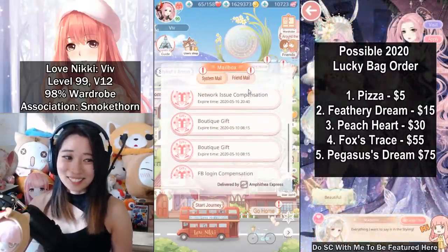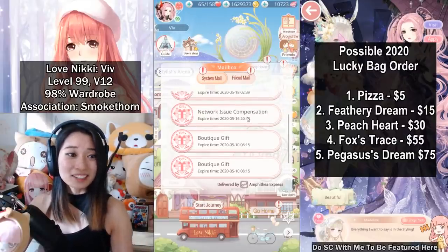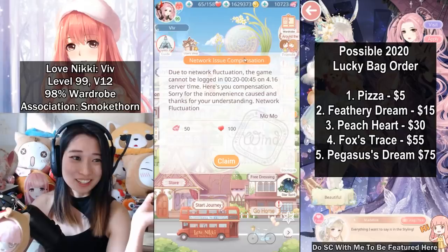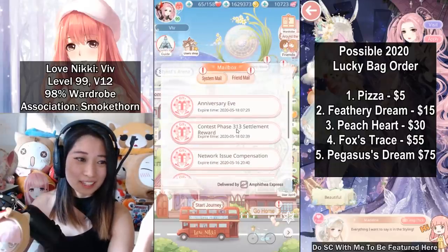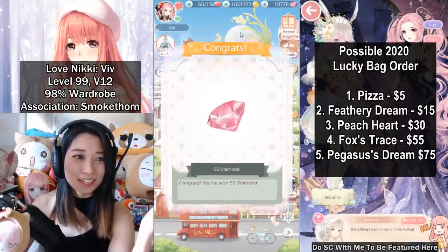So I can then exchange the stamina into diamonds, which is freaking awesome. And then this one — network issue compensation. I don't even know what this network issue compensation is, I freaking slept through it, but they're giving me 100 stamina back. I am totally expending the stamina on the Debbie event. And there's also top 5% — free diamonds.